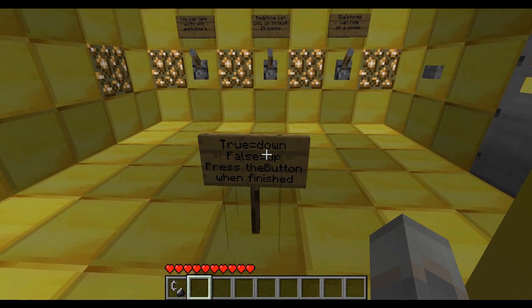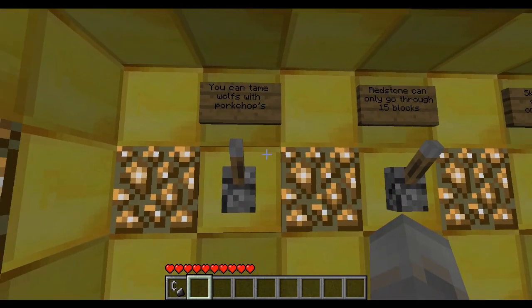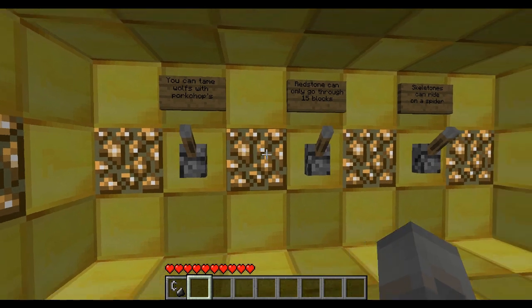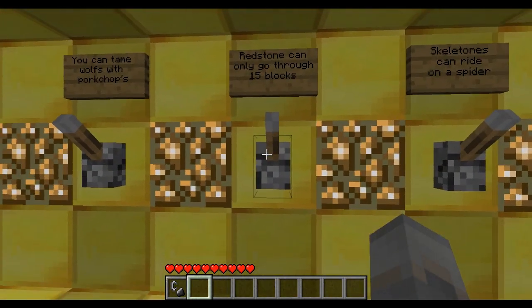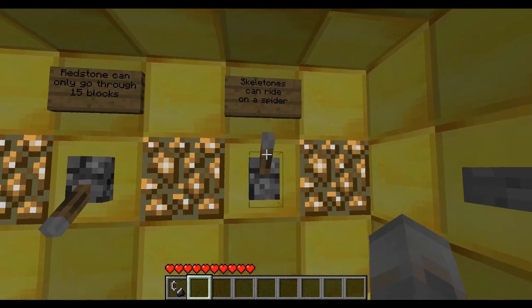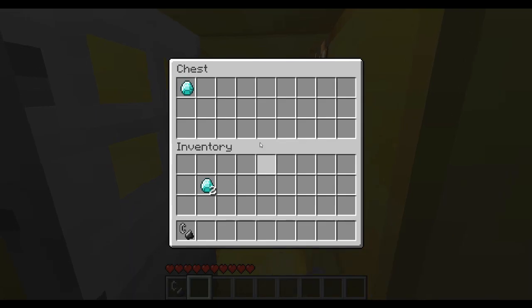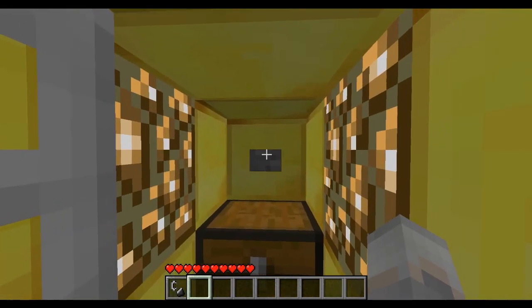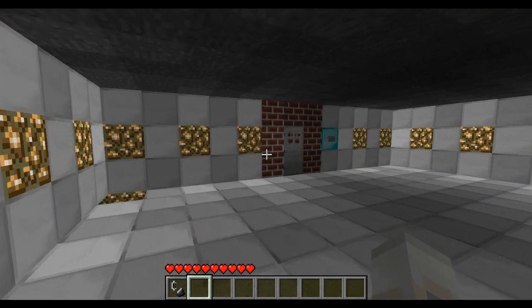True is down, false is up. Press the button when finished. You can tame wolves with pork chops — that's false, so up. Redstone can go 15 blocks — that's true. Skeletons can ride spiders — that's true. Yay! And another diamond. What's this button do? Must open the door in here I guess.